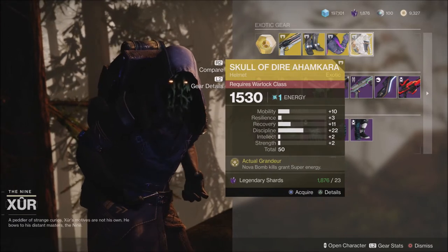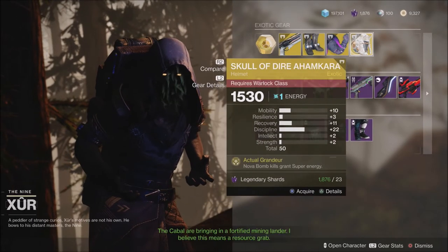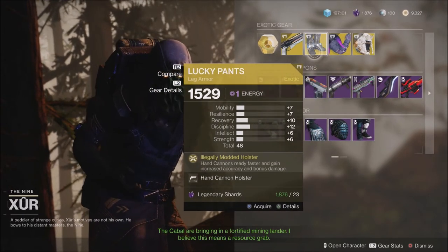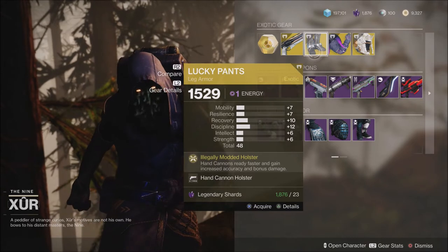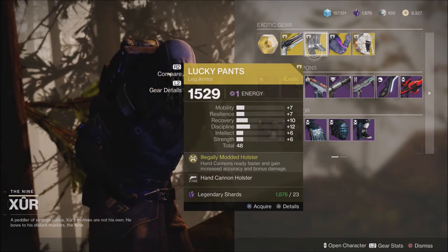These are all really low rolled for some reason this week: a 50, a 48, and a 48. Personally, I'm not going to be picking up any of these. I do have them, but I always check to make sure the rolls are not better than what I have currently, and none of these really caught my eye because of those really low rolls.